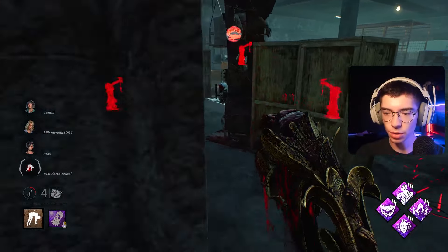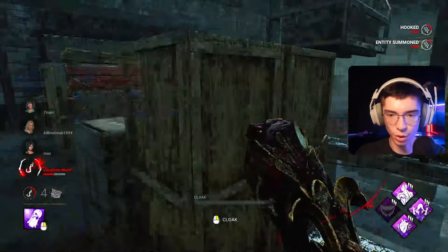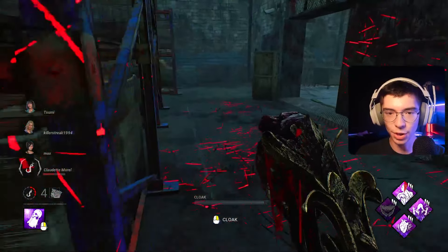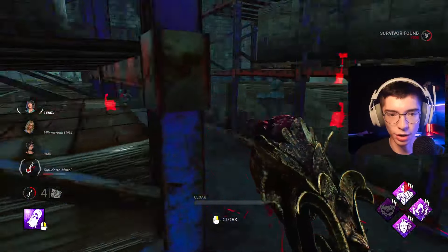We have Agitation — bigger terror radius — Distressing — bigger terror radius — and Starstruck — exposure and terror radius. Middle map covers almost the entire map. A map like 'The Game' is a beautiful one to be brought to. We're going to put the fear of God in them.